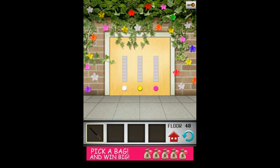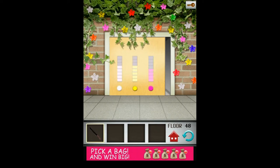Now you should count the plants. For example, there are 5 white flowers, so tap the white button 5 times. There are 5 yellow flowers and 4 purple flowers.